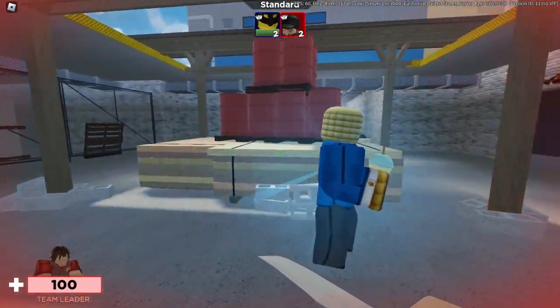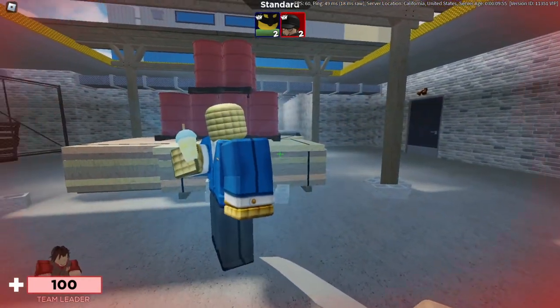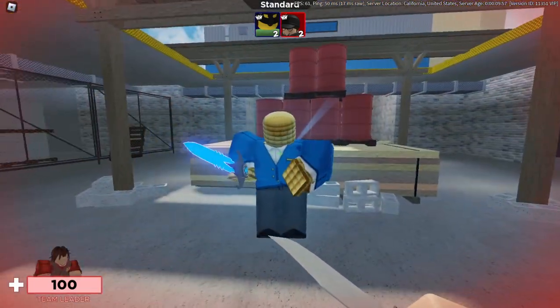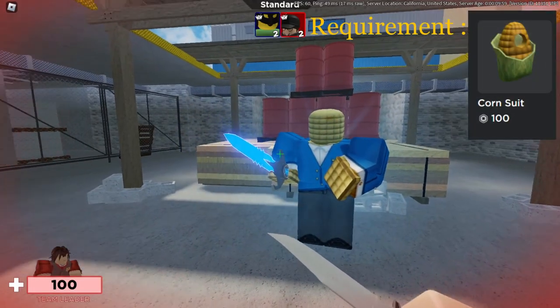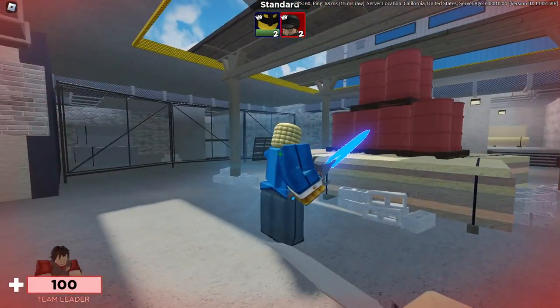Let's go over every single one. So the first one we got is the corn skin. Just unequip the thing real quick. The corn skin you can buy for — if you buy the corn suit, which is 100 Robux, you get this corn skin, which comes with a suit and it's corn.